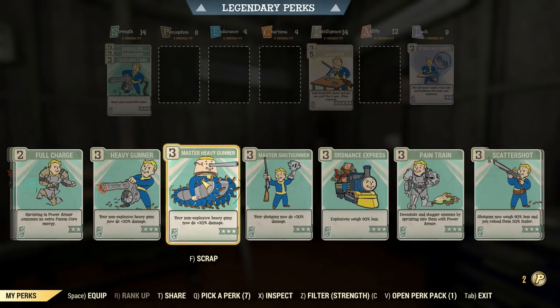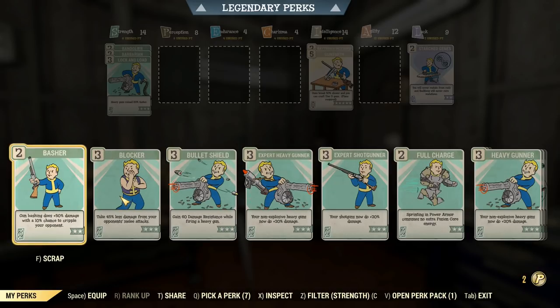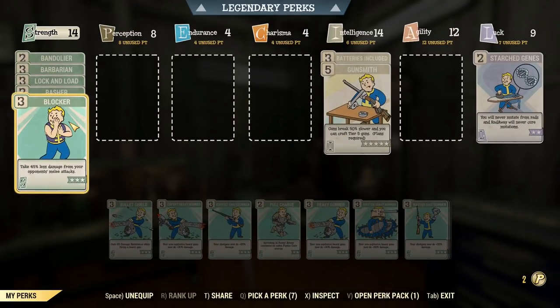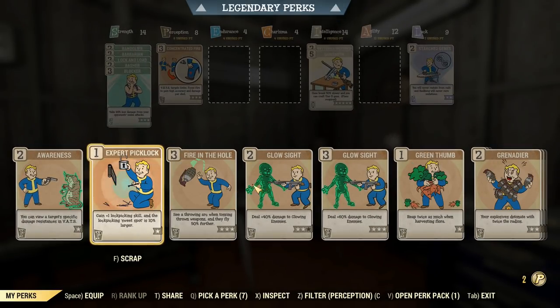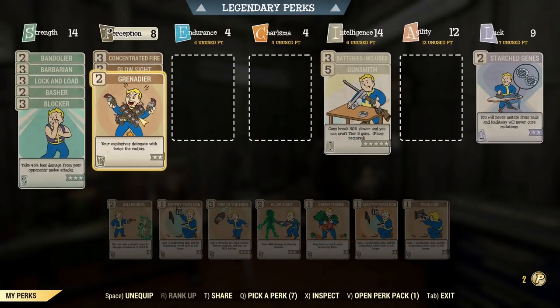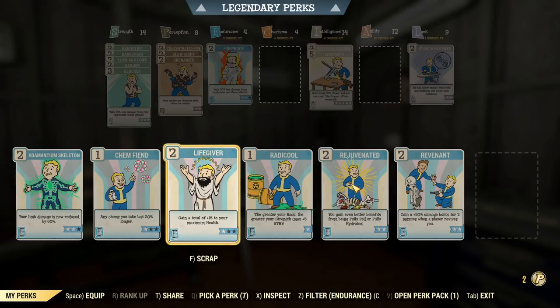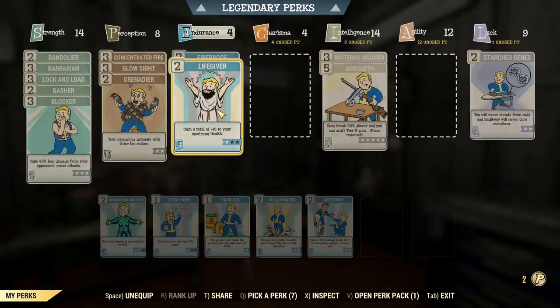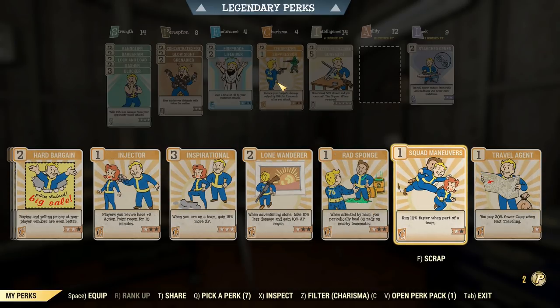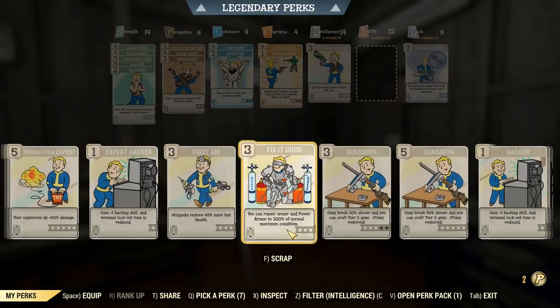We'll grab Lock and Load so we can reload a little bit faster. And if you are listening, the super mutant fired missiles at me — he just missed my house, so that's good. We'll grab Basher as well — that'll be good for when we're up close and personal and don't want to blow ourselves up, and we might cripple them. We're grabbing Blocker too, so anything too close that punches us won't do as much damage. We're going to grab Concentrated Fire, and Glow Sight at rank 3. Then we're going to get Grenadier — I don't actually know if that works. People say it's only for grenades, but I'm going to hope that Bethesda have their semantics working right and it actually works for explosive launchers. We'll grab Fireproof and Life Giver for a little bit of extra health. Fireproof is there to resist explosions. We've got Suppressor and Tenderizer to add a little bit more damage and follow-up damage.